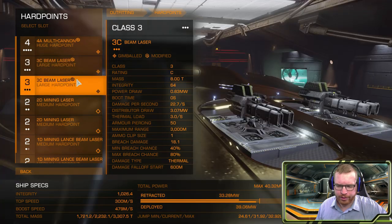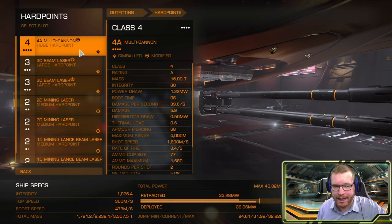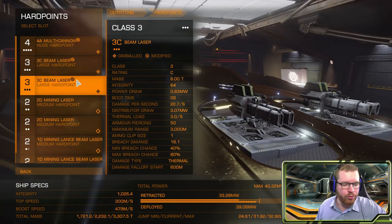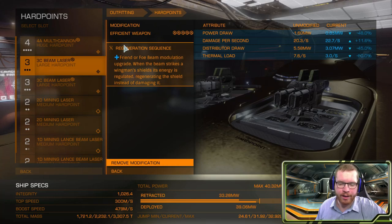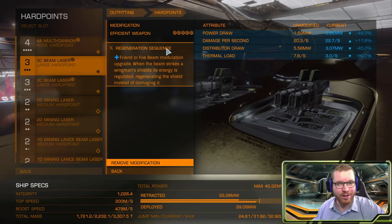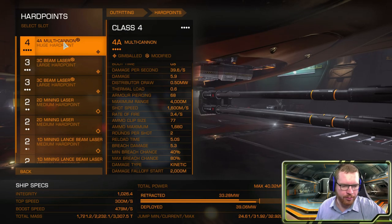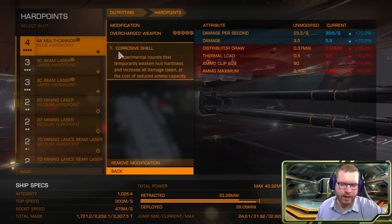Regarding weapons, we are mining in a wing and things can happen — people arrive late or disconnect and have to come back in, causing them to drop into the instance after you've started mining, which can spawn NPC pirates. So we need some weaponry to handle them. I've gone with two large beam lasers, modified with both Efficient and Regeneration Sequence. Regeneration Sequence heals your other wing members when you shoot them with these lasers — really nice if someone has weak shields or bumps a rock. And for kinetic damage, I've gone with one huge multicannon with Overcharge and Corrosive Shell.